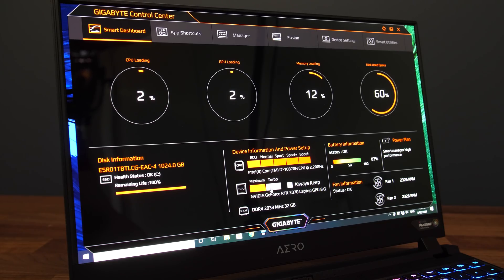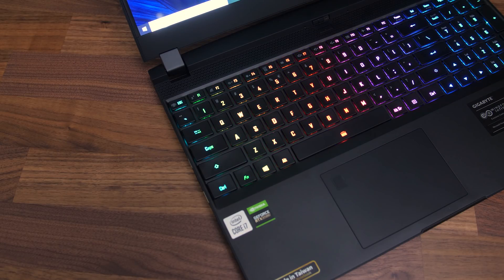The Gigabyte Control Center software lets you control the CPU and GPU power limits a bit. I've done all testing here with both maxed out for best performance as well as max fan speed, which you can quickly enable by holding Function and pressing the Escape key with the fan icon. Unfortunately there's no option of disabling Optimus for a speed boost, but it does have Resizable BAR.